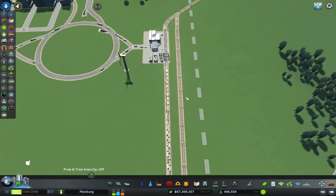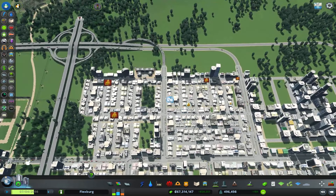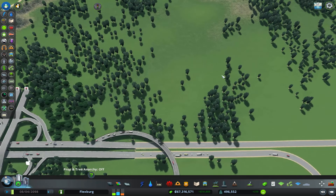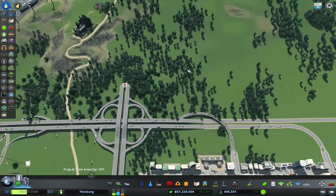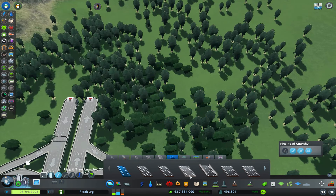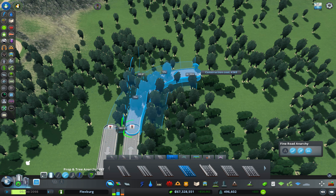I want to take this branch off of the highway and put a cargo airport over here. We'll figure out what to do about the highway as we go. Let's get some curviness, let's go 15.